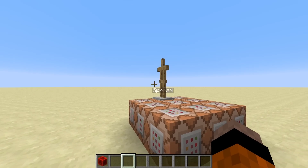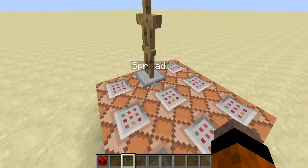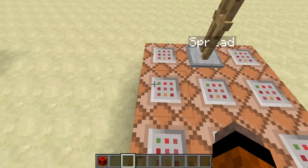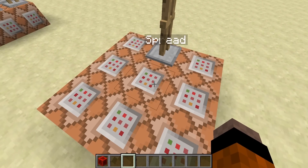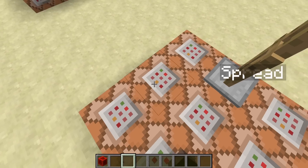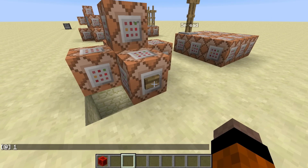This is the first type of randomizer I'm going to talk about — the spread player randomizer. Essentially what this does is use the spreadplayers command to spread this armor stand across any of these nine different command blocks and quickly power them and turn it off. I've got a bunch of command blocks here, each with a say command: say one, say two, all the way up to say nine.